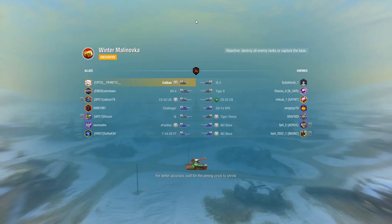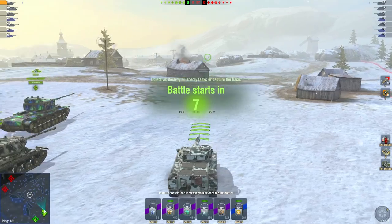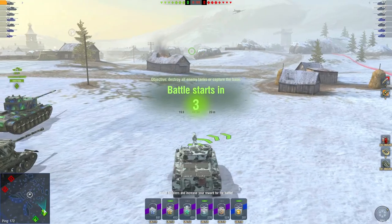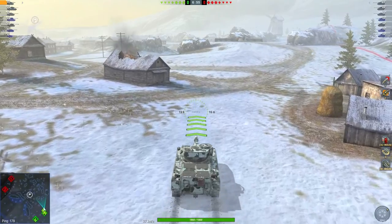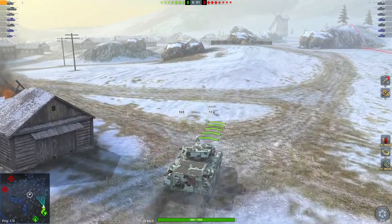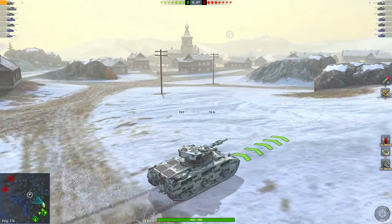Heading into our first game on Winter Malinovco and it is a tier 7 battle, which is very nice. It means we should be able to pen a lot of guys with our HE pen. This vehicle has 187 millimeters of HE pen when running calibrated shells, meaning you're going to pen absolutely anybody on their rear and sides with your Hesh rounds. You can do up to a thousand damage in this vehicle.